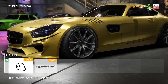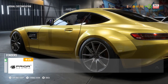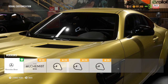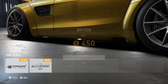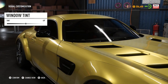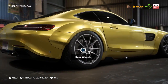Front fenders — Prior Design, a bit more of a wider stance on it. Do that to the rear as well. Wing mirrors. We'll leave side skirts — yeah, the Prior Design one. Bit of carbon detailing. Tinting out the windows. Wing mirrors done, side skirts.